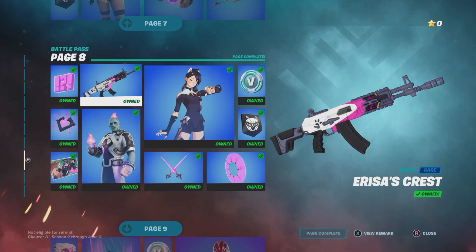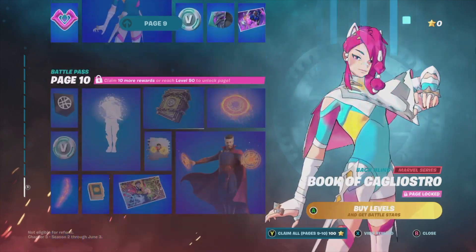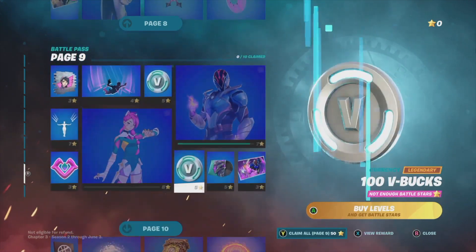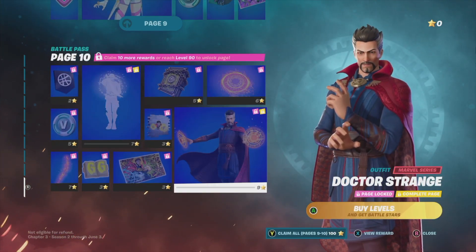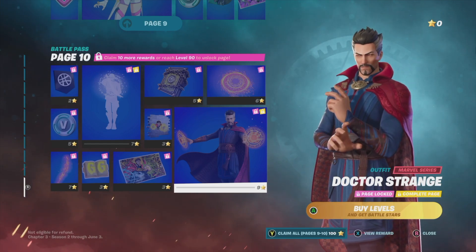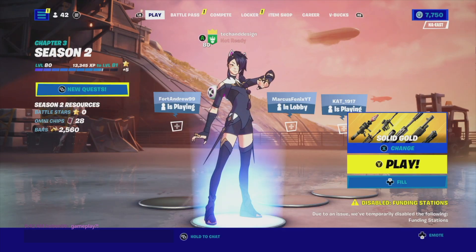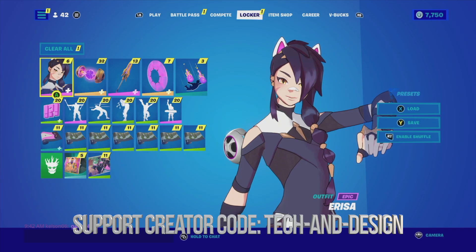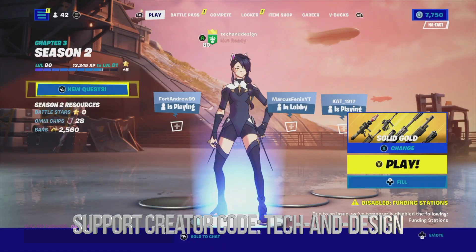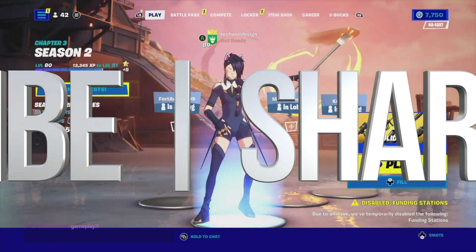I now have zero battle stars, which makes sense — I'm only on level 80 and I need to be level 100 to claim all 10 pages. I'm getting pretty close, only two more pages to go. Finally, at level 100 we are going to get Doctor Strange, and it does tell you that you need 100 battle stars to claim him. Back here I can see the skin I just got — I'll save it in my locker. That's it for this video. If you have any questions, write them in the comments, don't forget to subscribe and rate, thank you.